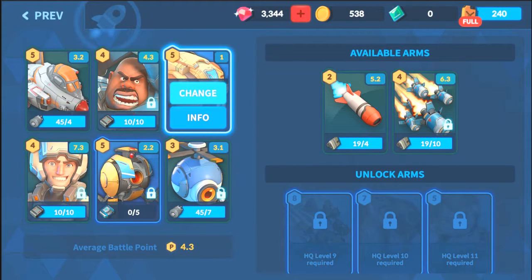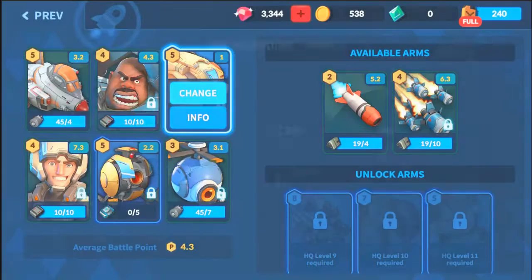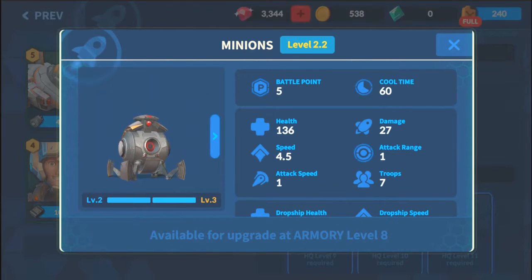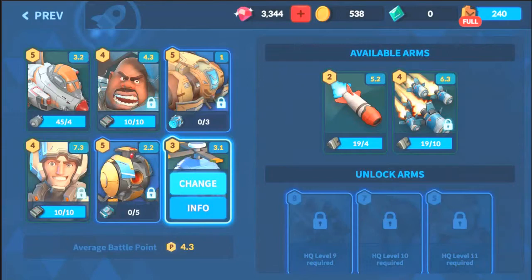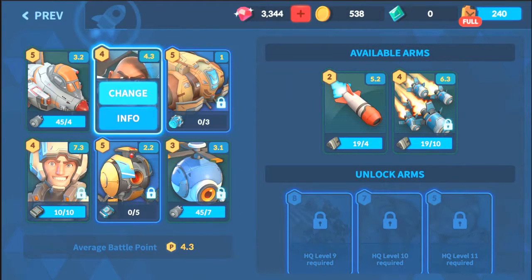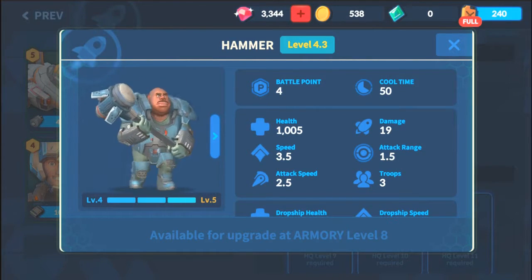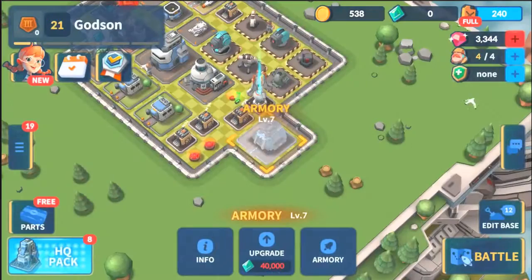I've never tried these guys before, but here it is — this is the new Air Guardian I'm gonna try, as well as some cool robots. Look at this: the Minions, and this one is the Scout Drone, so we're gonna scout with that. Also, this is the new character we've unlocked — Hammer. This guy looks like a tank character, pretty cool looking and pretty funny.